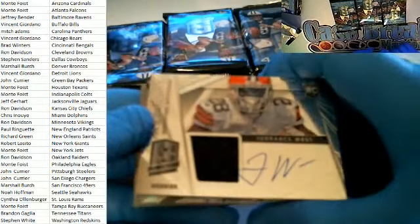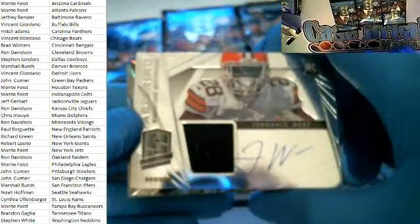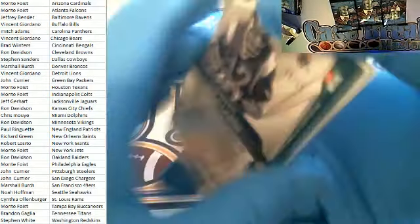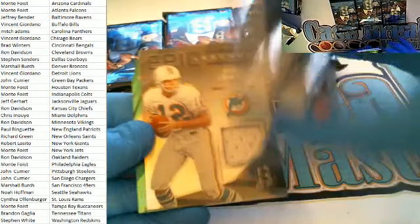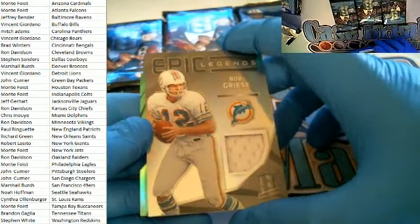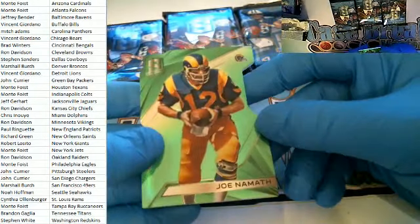Terrence West rookie card for the Browns — Ron D., 19 of 49. Team Trios right here for the Broncos — Manning, Anderson, and Latimer, Denver — going out to Marshall B., 89 of 99. Bob Griese Epic Legends right here for the Dolphins — Chris I., 84 of 99. Then Joe Namath as a Ram, St. Louis — going out to Cynthia O., 13 of 15.